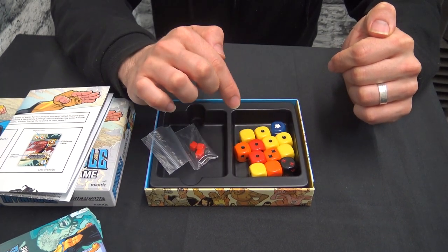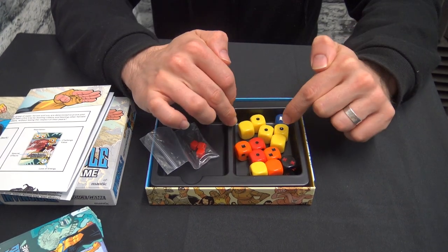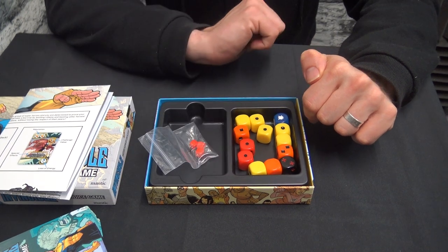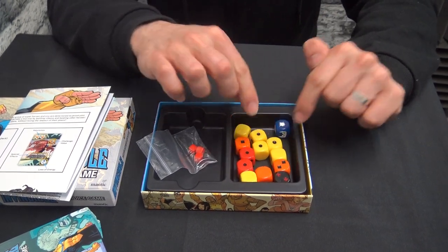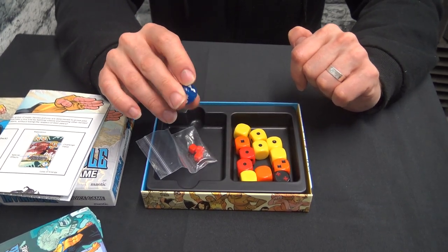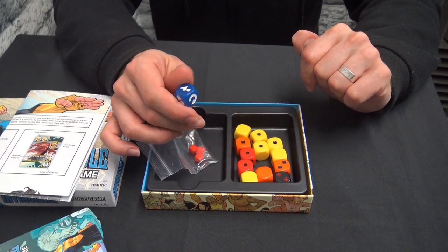They are color coded. The palest dice, the yellow dice, that's our basic dice. They get stronger as we go to orange, even stronger when we go to red and even stronger again when we go to black. And every time we roll dice, we chuck in the blue dice at the same time. This is a special dice and it has some special effects that you will apply to the rest of your roll and your turn.